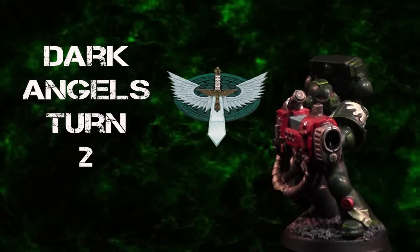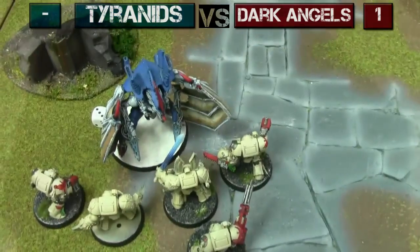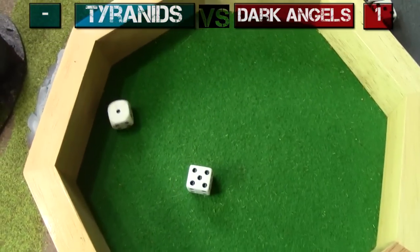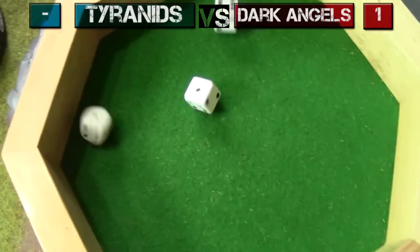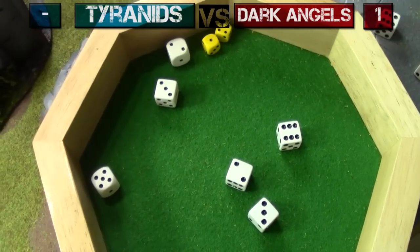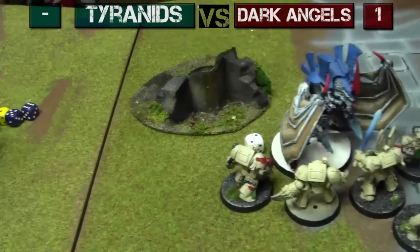Dark Angels turn two. Movement phase: advance on the Hive Tyrant. Shooting phase: shoot at the Hive Tyrant with the Assault Cannon — four shots, needing threes, two wounds, two three-up armor saves — one failed, two wounds left on the Hive Tyrant. Six Storm Bolter shots — nothing. They're going to assault him. Overwatch: twelve shots needing sixes, four hits on first wave, one on second — five wounds, five two-up armor saves — all okay. Assault distance is enough.